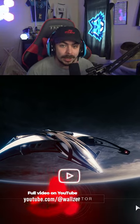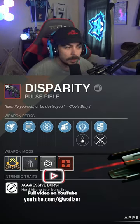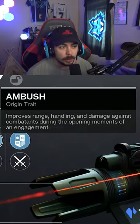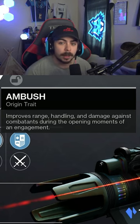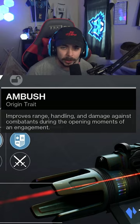In today's video, we're going to be taking a look at the new Disparity Pulse Rifle that just dropped in Season 19. This weapon has the new origin trait called Ambush, which gives you improved range, handling, and damage against opponents during the opening moments of an engagement — think something like Opening Shot.